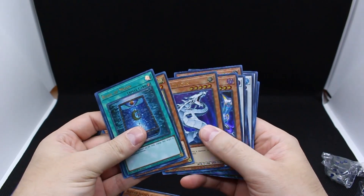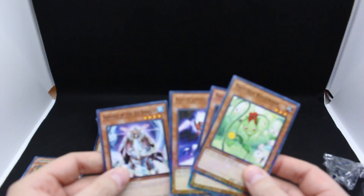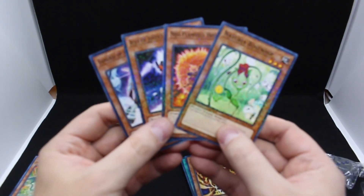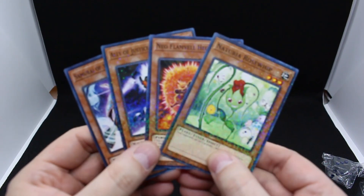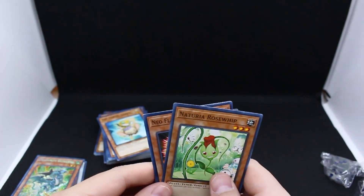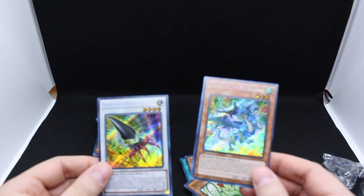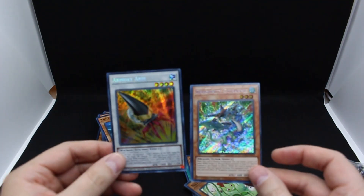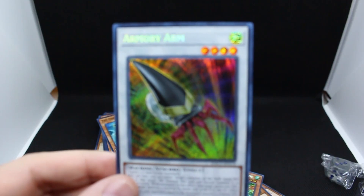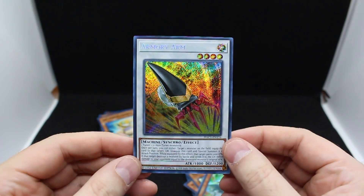That's the only one I remember right off the top of my head that had any sort of value. So the Lava Golem might be the best of the ultras, unfortunately. The dual terminal commons look kind of nice with their shininess. So that was two boxes of Hidden Arsenal Chapter One with the dual terminal stuff. They're about 15 bucks each — I paid like 14. Anyway, thanks for checking out the video — all this stuff will be going up on the store. I'll see you next time.